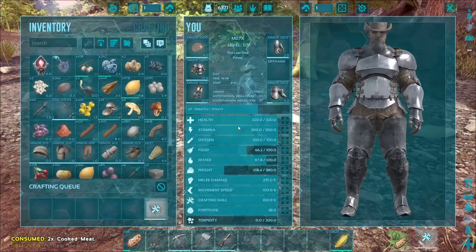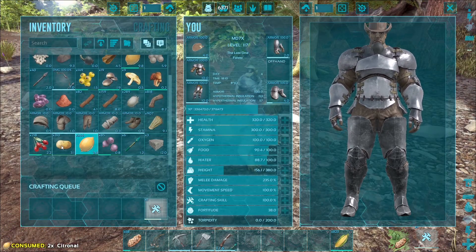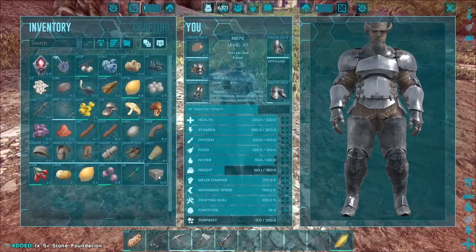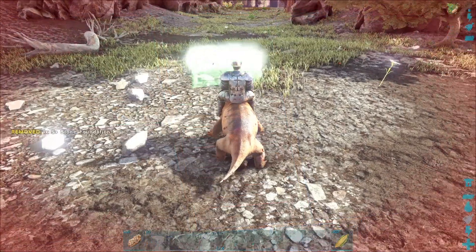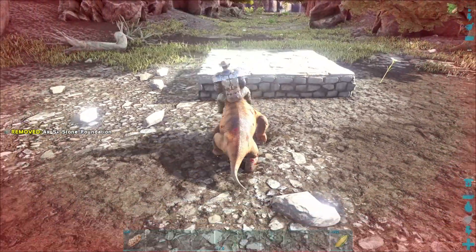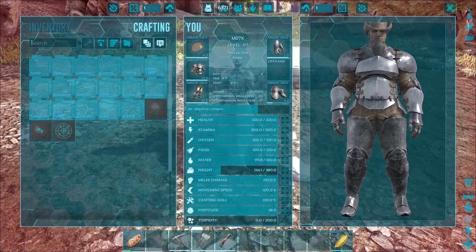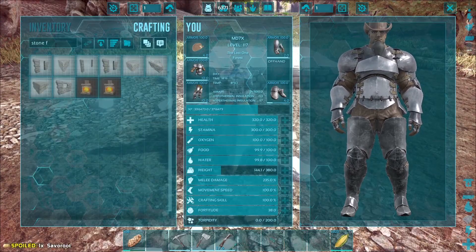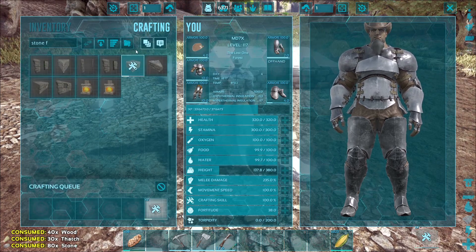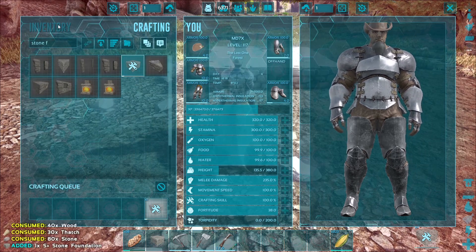How am I doing on water? I'm alright — the vegetables will keep me good. I'll put the foundation here. By six it should be — two more should be good. Right there. I'm pretty much going to be out of stone now, so let's collect some.